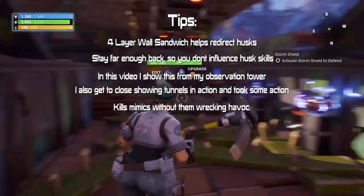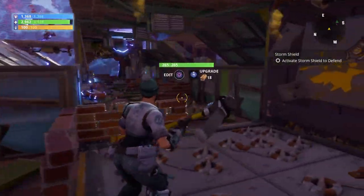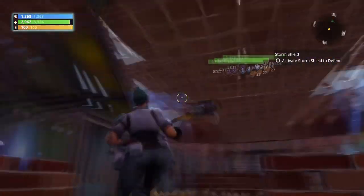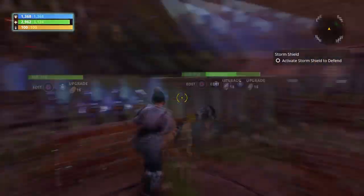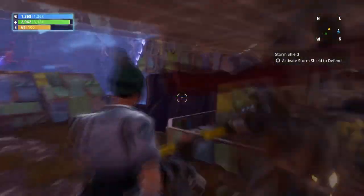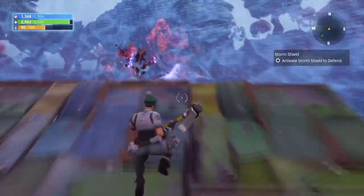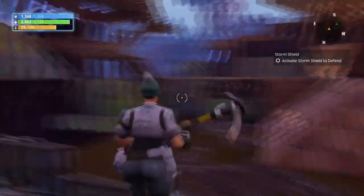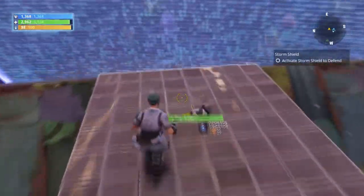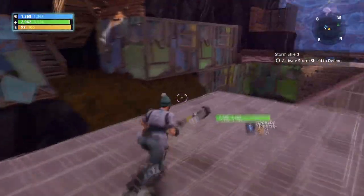In this video I'll mainly be in my tower, and I do try and go in the tunnel to show you what's happening. At the moment I'm just running around showing you my base, just to show you where I've built these four-layer walls. This is my main central base here — it's got four open accesses, so the husk picked this route as the easiest route to the central core.